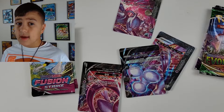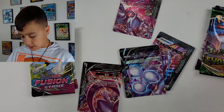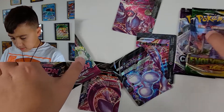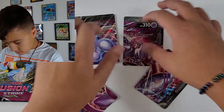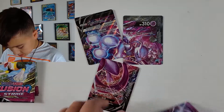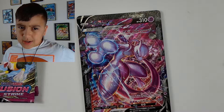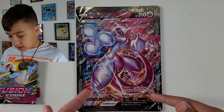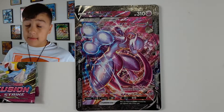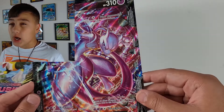As you can see, we got everything laid out. We got the four pieces to the Mewtwo V Union — very nice artwork by the way, me and my dad love this artwork — and the packs over here. Here's the full Mewtwo V Union put together. The full artwork looks like the back of the city, kind of like Mewtwo Strikes Back, which is a very good movie. That's pretty crazy. Let's get into these packs.